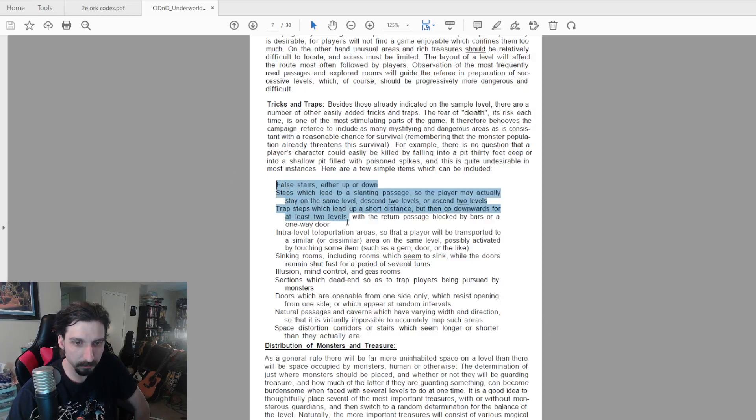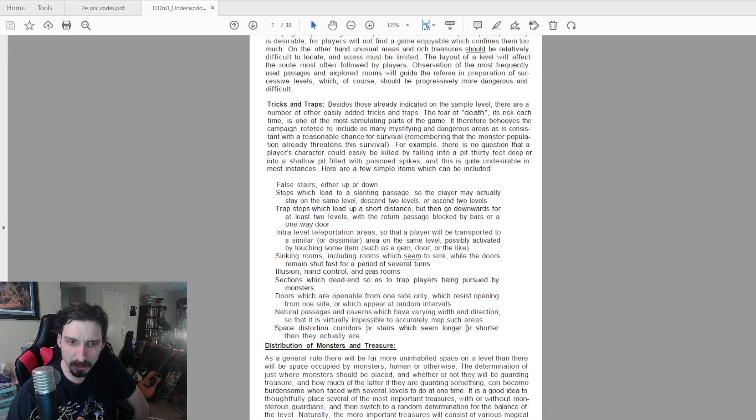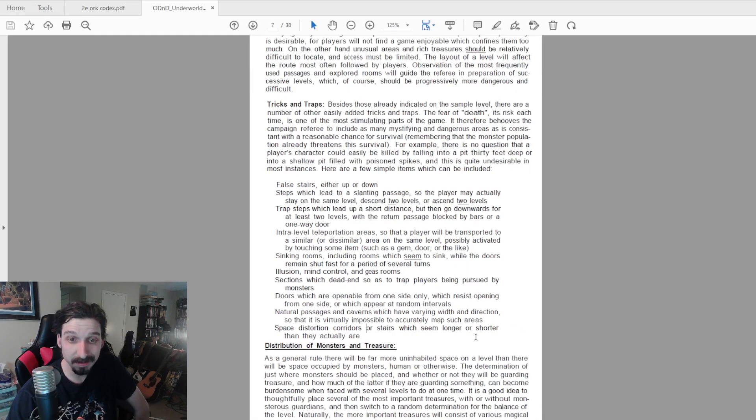They give examples of different tricks and traps: false stairs, teleportation rooms, sinking rooms, illusions, mind control, dead ends, doors which open from one side only, and space distortion. Interestingly, there are no typical traps described here — like pits or spikes. It's all more tricks than traps.